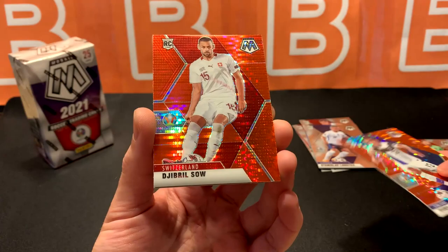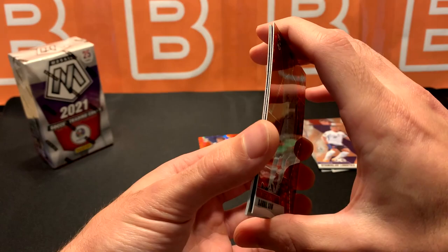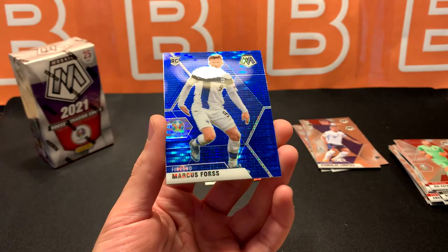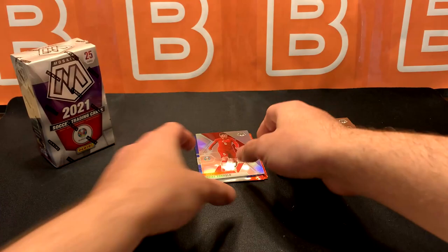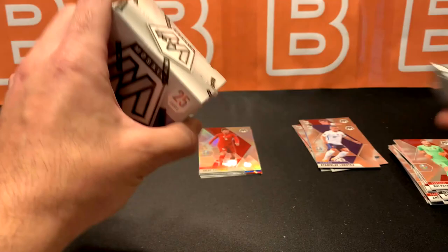Jabril Saw for Switzerland. Oh wait, there's not just three — there's one more pulsar, it's blue. Marcus Force, rookie for Finland, so we got a bunch of Finnish players. And our last silver is going to be for Turkey — Yokushlu, I think is how you say it. Interesting first box. Let's get to box two and see if this one's any better.